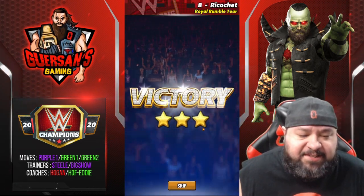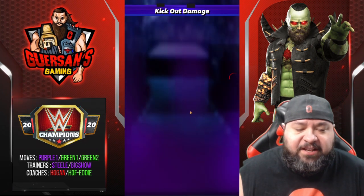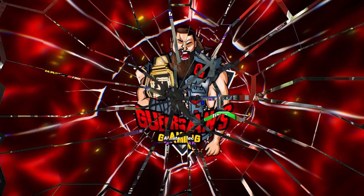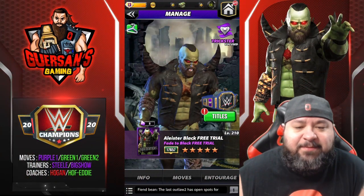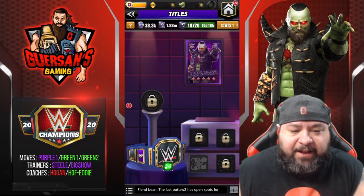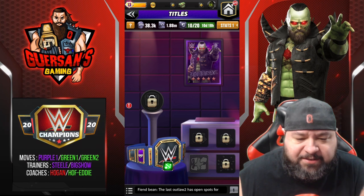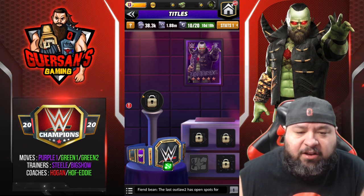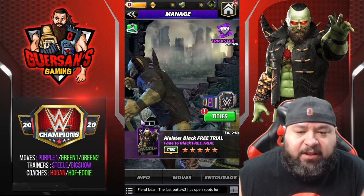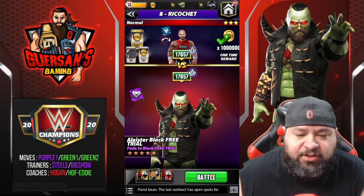Now we're going to put on the stun resist belt. I didn't think it would be needed more than that. So I equipped my trickster stun resist for modern era that I've had for weeks, maybe months. I don't have anything unlocked on it because I'm running low on belt parts and didn't know when I was going to use it. Let's do this same setup but with a stun resist this time.